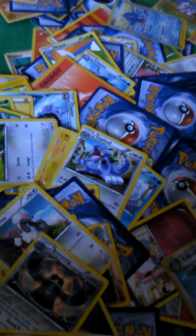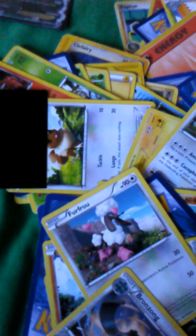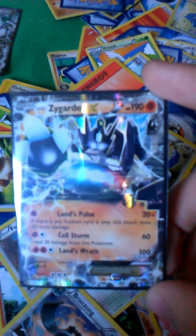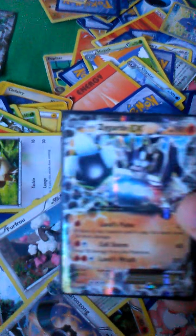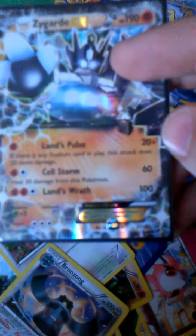I don't have a Mega Blastoise yet but I'm hoping to get one. Next up is a promo Zygarde EX — probably my favorite EX actually. This card is really nice. It's from the XY Shiny Zygarde tin. I really like using this card and I usually put it in my deck. I think it's actually really good for competitive play — Land's Wrath with a hundred damage is a good card.